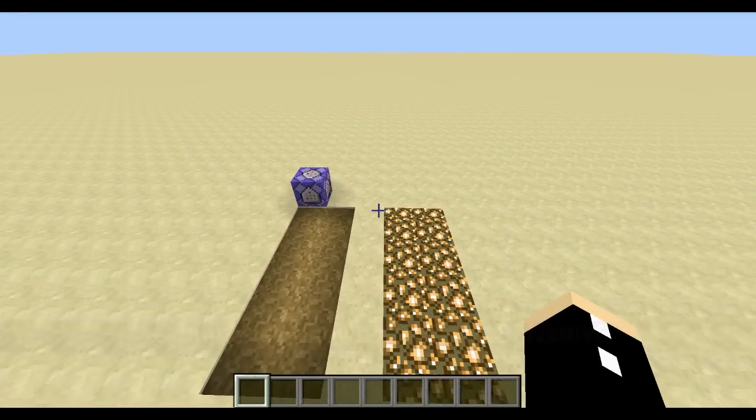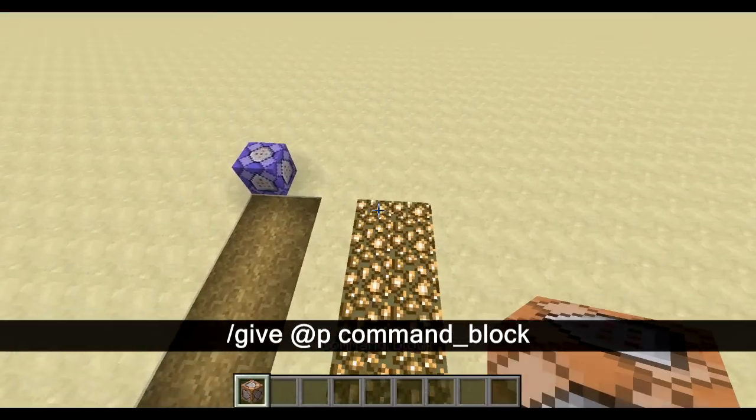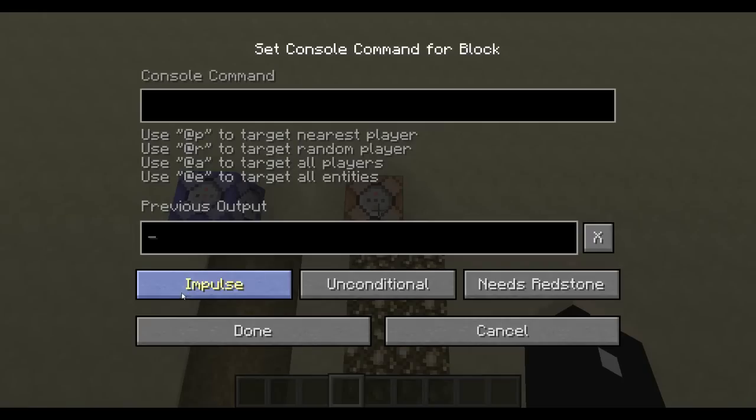First off we're going to give ourselves a command block: /give @p command_block. It has to be an underscore otherwise it won't work. Let's place it down. Now to make sure this is doing constant checks we need to make this a repeating command block and we're going to make it always active.